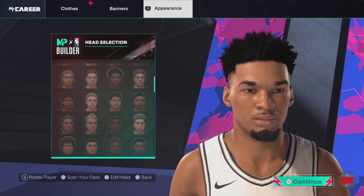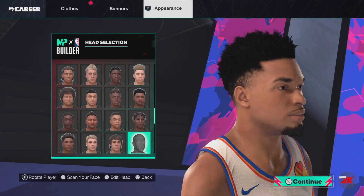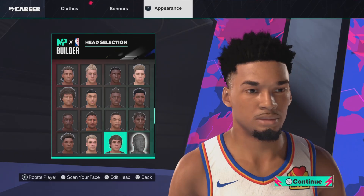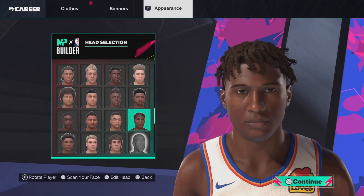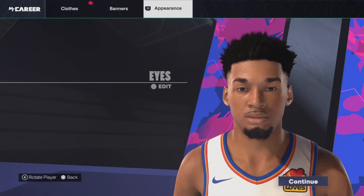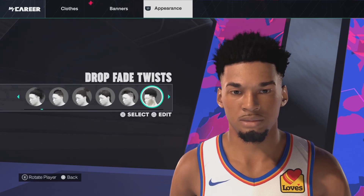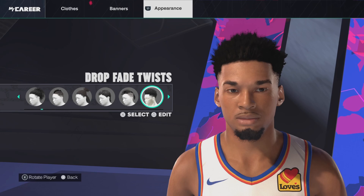And also leave a like anyways and subscribe if you're new. So let's get into the face creations. The preset that you want to edit is this one right here — it's going to be to the right of this dude, underneath this dude, and above this dude right here. You want to edit him. For the hair, we're going with the drop fit twist.